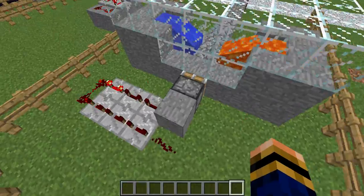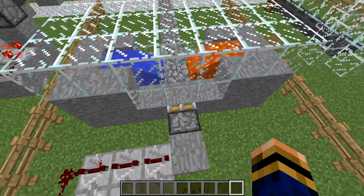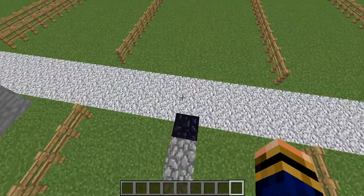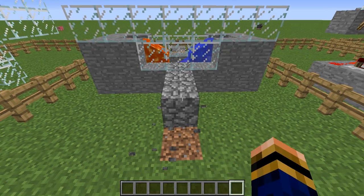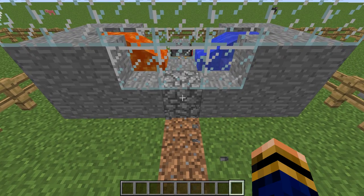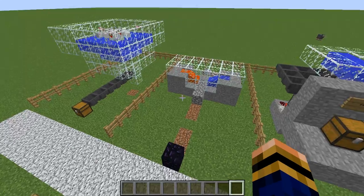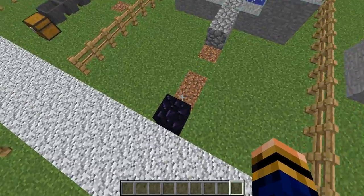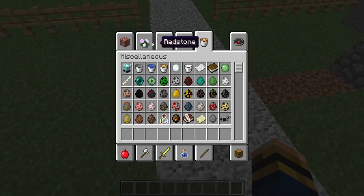This one works by having a simple piston design back here with a piston clock, which goes straight here and pushes all of the cobble out. So you casually have tons and tons of cobble coming from that thing. If I get rid of that, we'll be able to see it actually just come out onto the path.